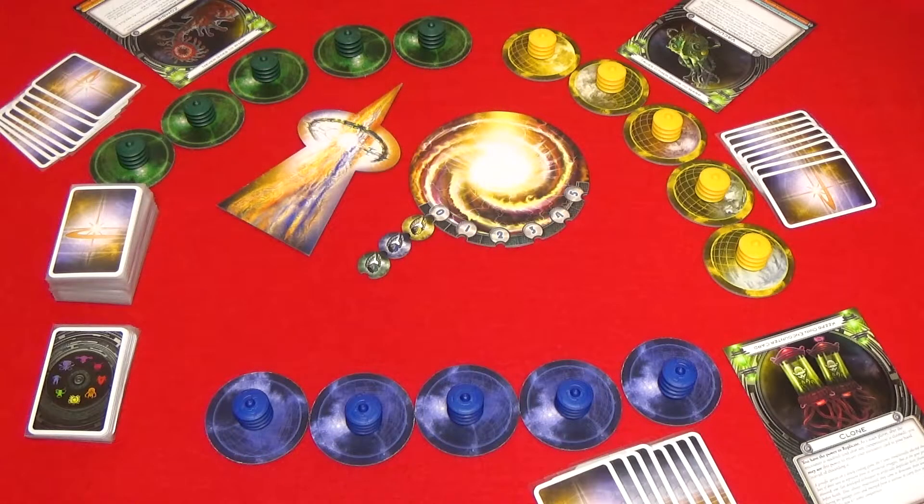Starting with the first player and then continuing clockwise, each player will have one or two encounters. If you win your first encounter or you make a successful deal, you can have a second encounter as long as you still have an encounter card left in your hand at the end of the first encounter. At the start of their turn, the offense will check their hand to make sure they have at least one encounter card. If they don't, they may play any cards they are able to play, then they discard their entire hand and draw eight new cards. If the offense runs out of encounter cards later in their turn, their turn immediately ends.